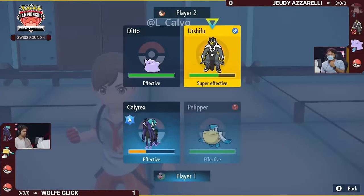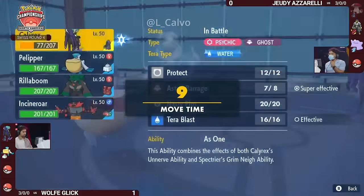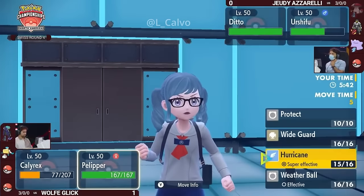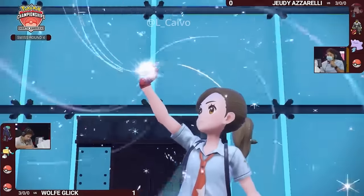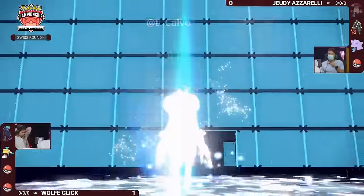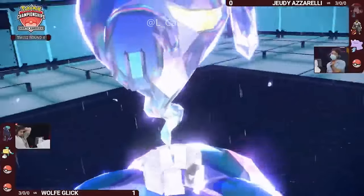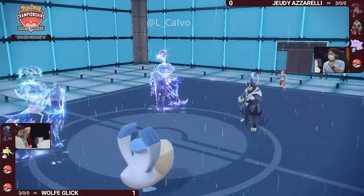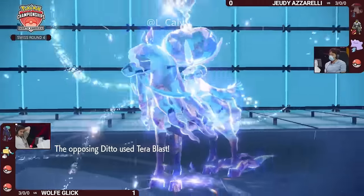It's not safe to just go for an Astral Barrage — Wide Guard could ruin that game plan. But if Pelipper does use Wide Guard it's not Hurricaning, which means Urshifu is pretty safe — that might be a trade Jody is willing to make, forcing Pelipper to either use Wide Guard or just take damage regardless. And it does go for — this is so funny — Terra Blast as a Ghost Tera from this Ditto, and that Pelipper is still hanging on!